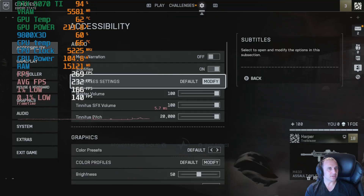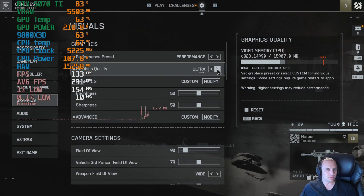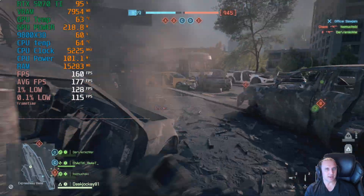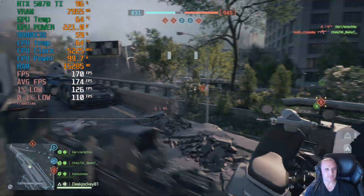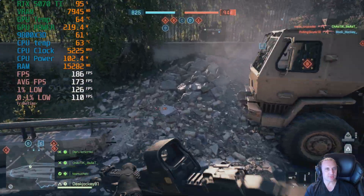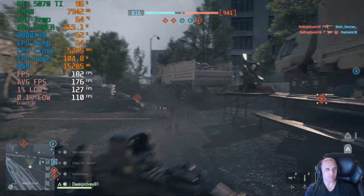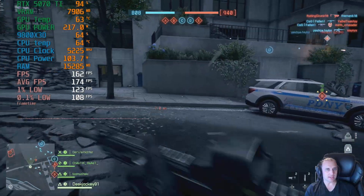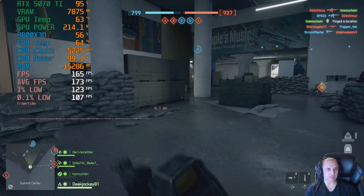Let's turn this on to ultra. With ultra settings, the fps is dipping down — we're going from 230 down to 175, roughly a 25–30% difference in performance, with a 1% low of 126 and 0.1% low of 110fps. The frame time graph is going a little wavy but is relatively stable. We ended up averaging 173fps, a 1% low of 124 and a 0.1% low of 107.